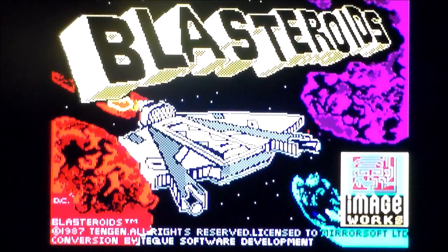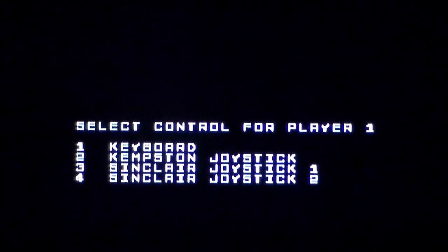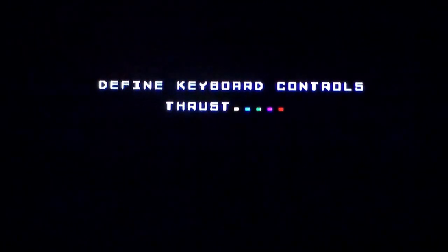Rather clunky title screen there. Press space. Select control for player one — we'll go with keyboard. This is the 128K version; there was a 48K version but it was a multi-loader. Thrust key setup.